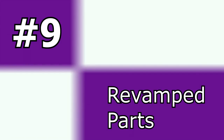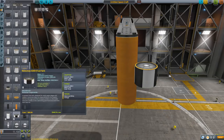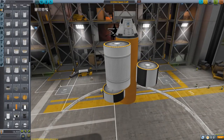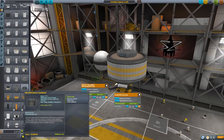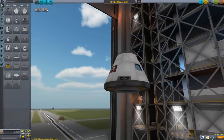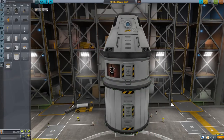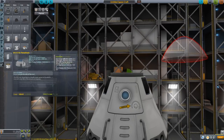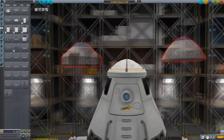Number 9: Revamped Parts. A lot of the original parts have received an update — that includes the orange tank, the entire 2.5 meter tank lineup, the 3-man command capsule, and many others like all of the decouplers. Some parts also received stat upgrades; for instance, some monopropellant and xenon tanks now have reduced capacity. The 3-man capsule is a bit of a disappointment: while it now has a great new interior and the hatch lines up with other parts, its pointy bit still doesn't sit flush with 1.25 meter parts like the big parachute, a nose cone, or the shielded docking port. A shame, but still nice to see something new here.